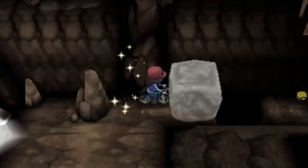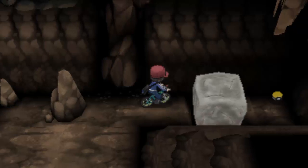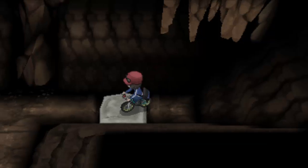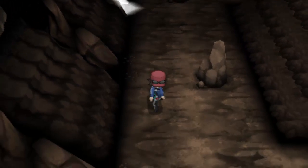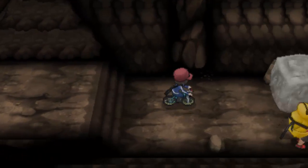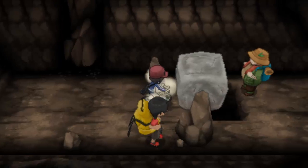I taught it to Wake because Wake is so powerful. And there we have TM40 Aerial Ace — pretty nice flying type move. It does not check accuracy and it always hits. So we can just move this boulder as well.